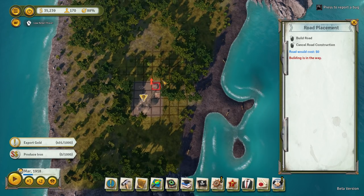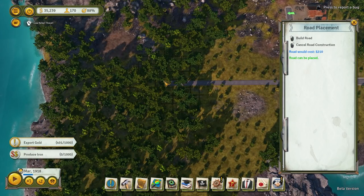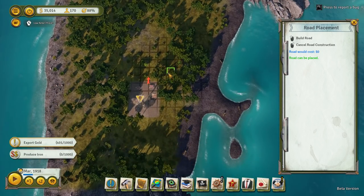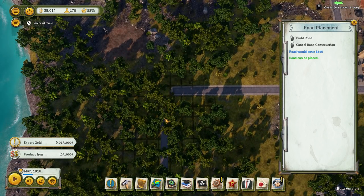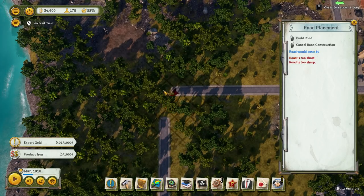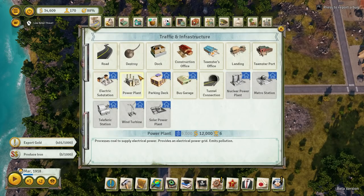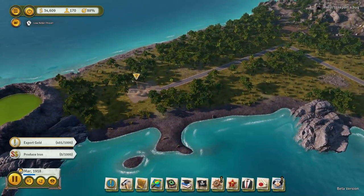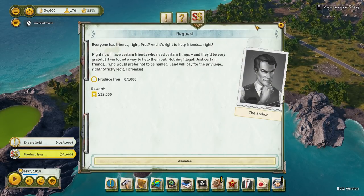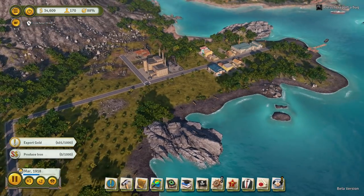We'll get that connected up to the road network. Where is the road? I want to try and keep these straight if I can, so we can build off of them. Let's make a junction — there we go. And then if we actually destroy this little bit here, we get a normal curve. So they will produce that. There's no sort of limit on that, we just need to produce the iron.